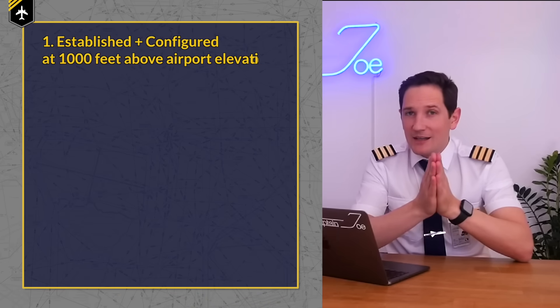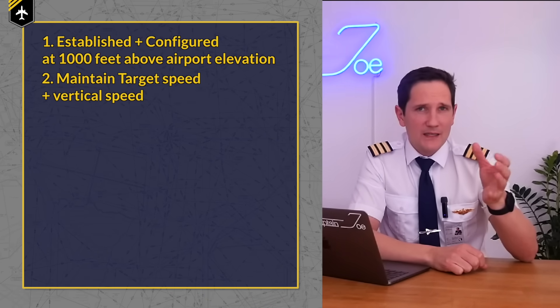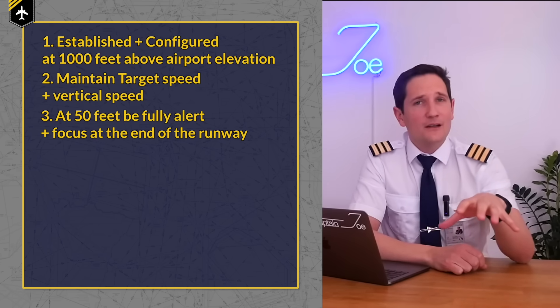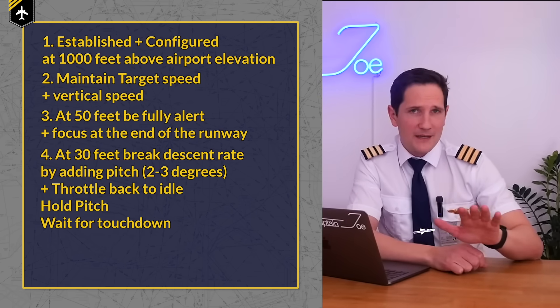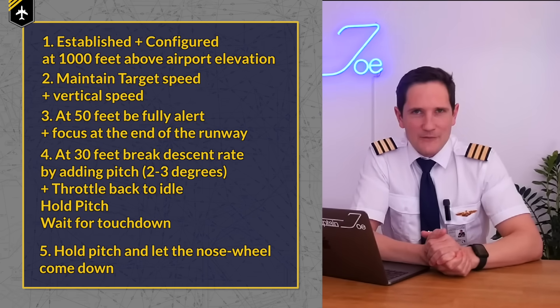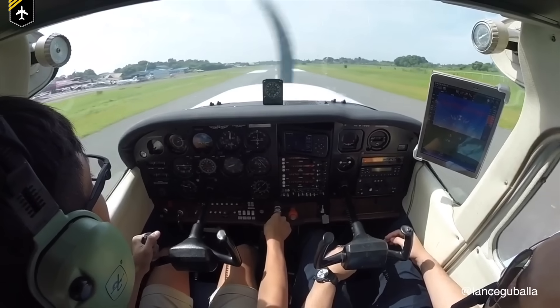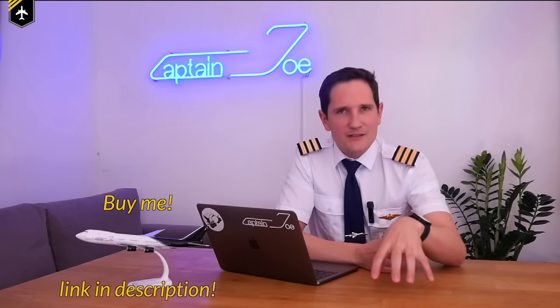Quick recap: Be established latest at 1,000 feet above airport elevation. Maintain the descent rate according to your approach speed and glide slope. At 50 feet, be fully alert and look at the far end of the runway. At 30 feet, break the descent rate by adding 2 to 3 degrees on your pitch. Simultaneously throttle back, hold the pitch, and wait for the main gear to touch down. This technique of firmly holding the yoke to maintain pitch after throttling back is the same whether you fly a 747 or a Cessna 152. Interestingly, this is why the Airbus pitch mode on the FMA switches from glide slope to flare mode, giving the pilot the feeling of flaring a conventional plane by pulling the side stick aft during the flare.